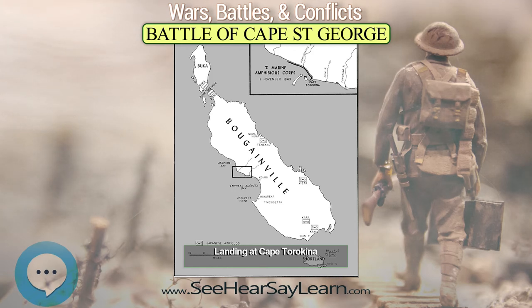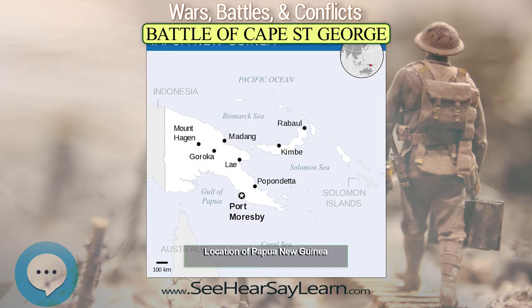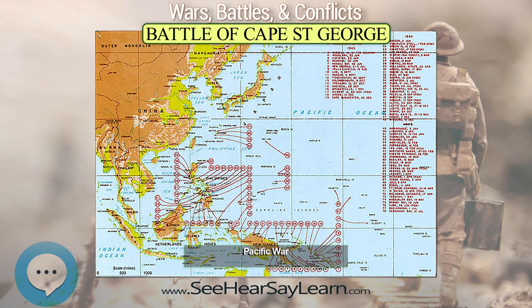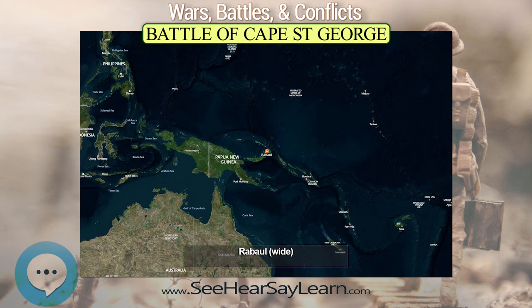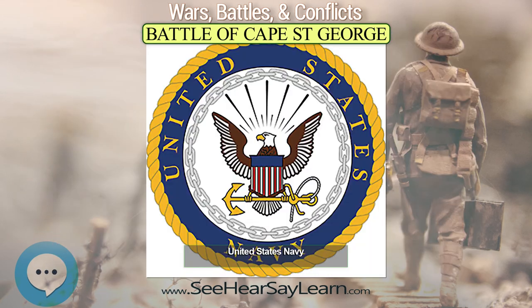Burke's force established radar contact with the rest of the Japanese force at 13,000 yards soon after launching their torpedoes and turned to pursue. Yamashiro's three transport destroyers fled north, pursued by Burke's division, while Converse and Spence from Austin's division finished off the disabled Makinami with torpedoes and gunfire. Burke's three destroyers steadily gained on the three heavily laden Japanese destroyers, opening fire around 2:22 and scoring several hits. Uzuki was hit by one dud shell and escaped without significant damage. Amagiri escaped untouched. Around 2:25, the Japanese ships split up and fled in different directions.